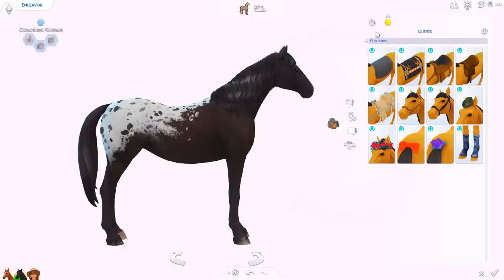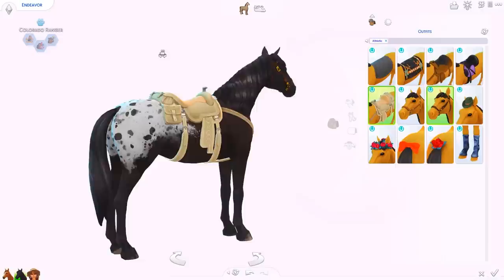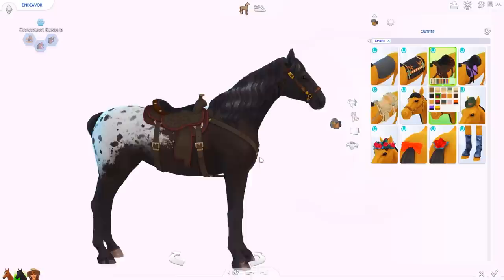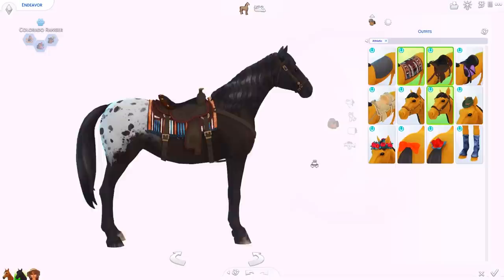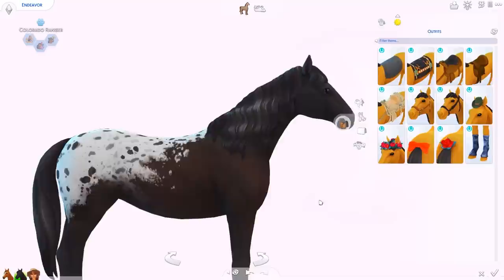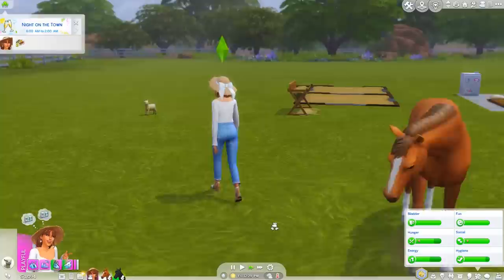I want to look at Endeavor in CAS - he is very very pretty! The everyday outfit has completely mismatched tack. Maybe for him we can do a western saddle - this one has the pouches in the back, very cool. Should we do all black? I kind of love this! We'll do the matching bridal and a blanket. I like when they're not wearing too many accessories in everyday wear.